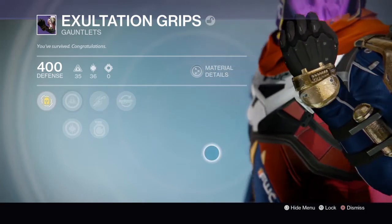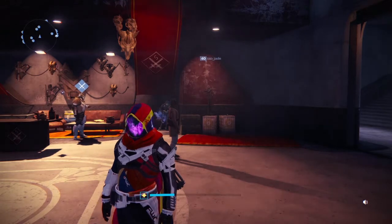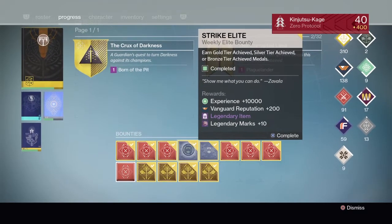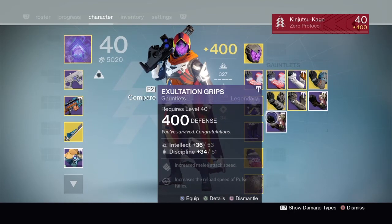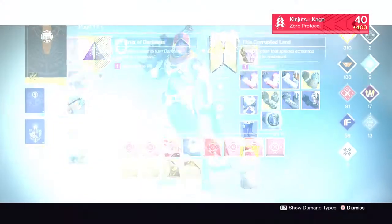Yeah, you have to open the Age of Triumph treasures for that gear — I believe that's what drops from them, though I'm not 100% sure. Strike elite bounty gives me Exhalation Grips again, also with pulse rifle reload speed. That is something else.